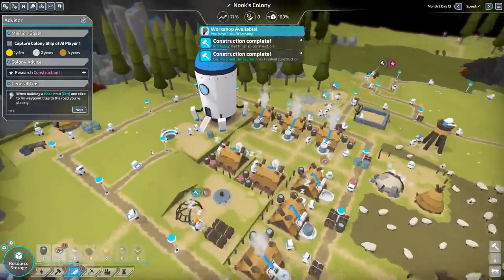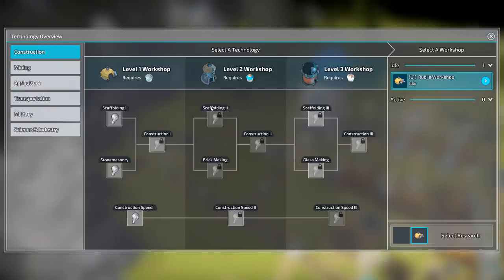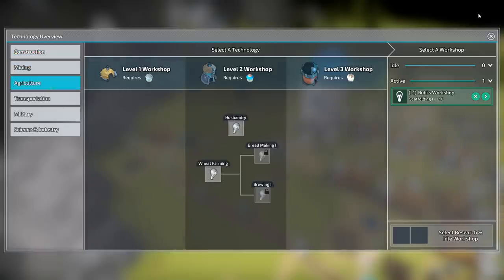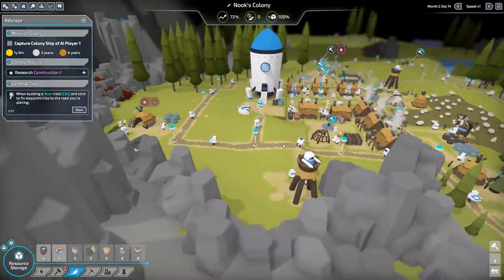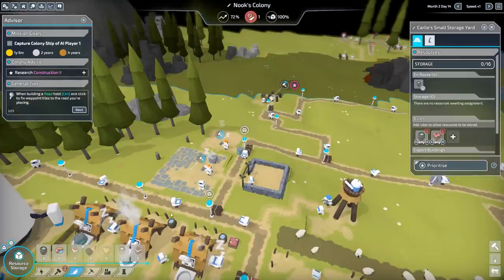Oh, workshop is done! Over here. So, workshop — you do research. We have different levels of workshops: level one, two, and three. They each do different things. Like, level one will eventually get me to construction one, which allows me to make better houses. Level two gets me the ability to do iron mines and things. We can also learn to start making wheat farms and animal husbandry with level two. But to get to level two, we need better houses, which require a better source of energy.